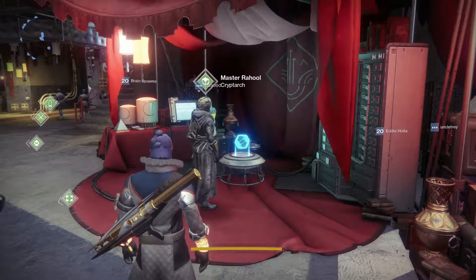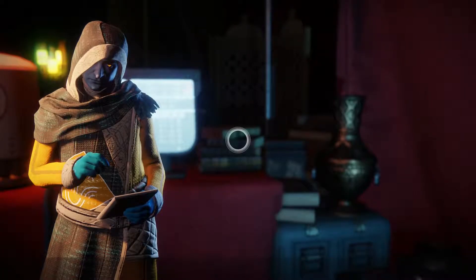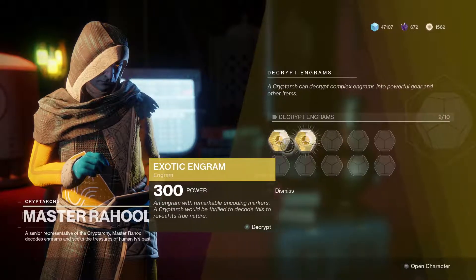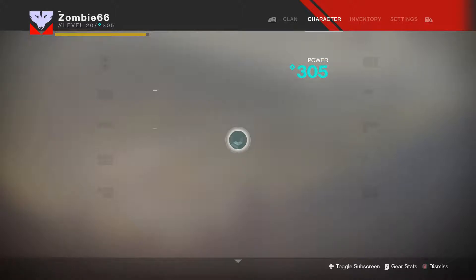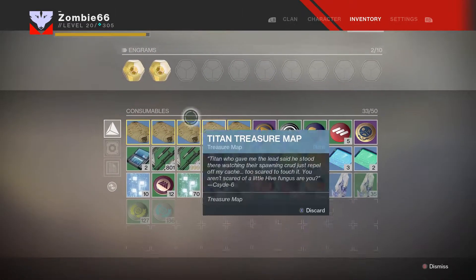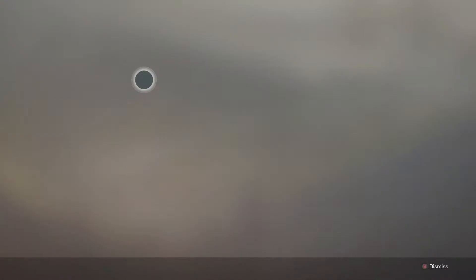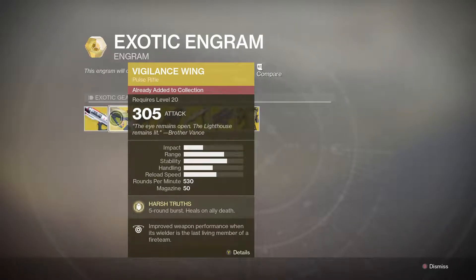Now, for those who don't know, we always come here, we go to the Cryptarch, we pull out — hey, I got two Exotics, what am I going to get? But you can actually increase your chances. If you go to the pause menu, to the character, and go to inventory, you can actually go over your Exotic Engram and check to see what your options are and what you're going to get.